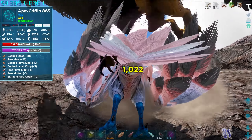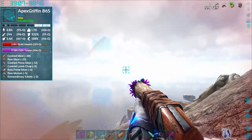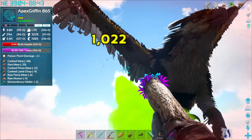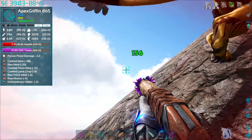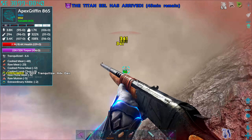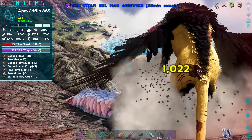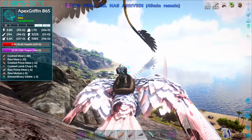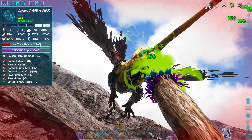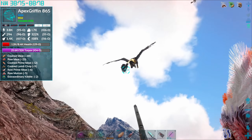Wait, what mode am I in right now? Where are you — there you are. I don't want that torpor dropping off. That deals so much damage. We gotta go — my stamina is shot. Oh no, I'm killing it, I don't care — it's gonna die. We'll try again. He's gonna run away — nice, perfect. I thought he had me there for a second.